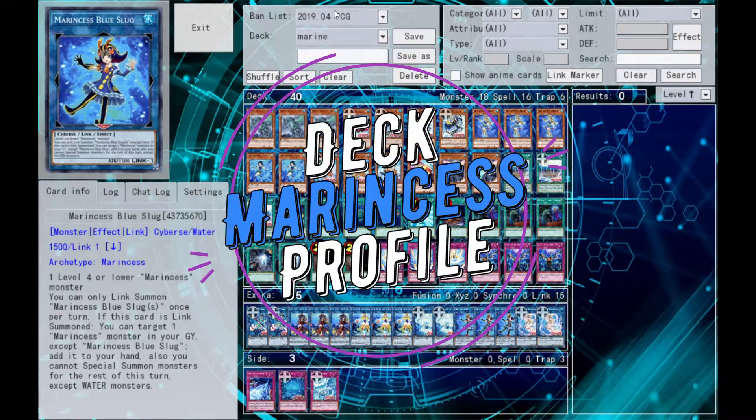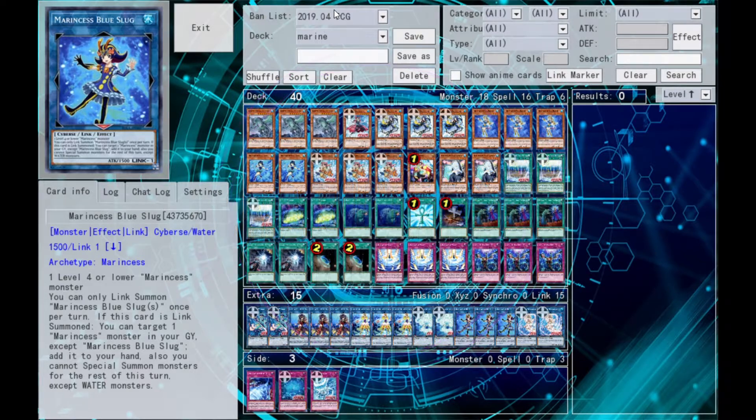What is up everyone on YouTube? It's your boy The Memphis Accelerate coming at you live with a deck profile for Marine Cess Link Board Advantage.